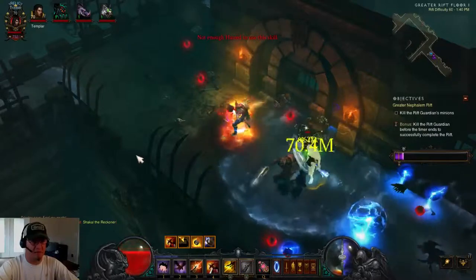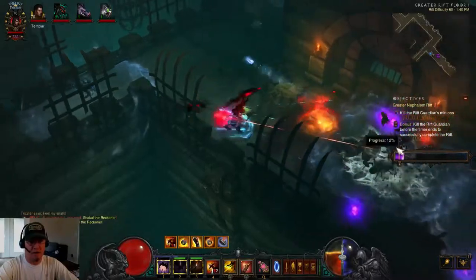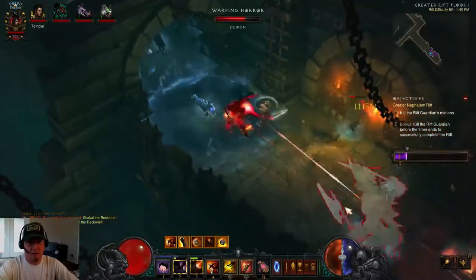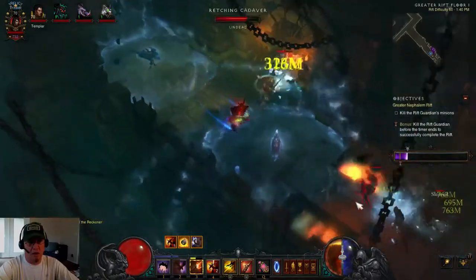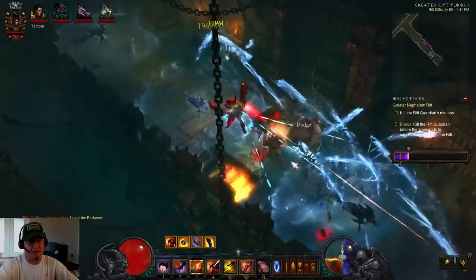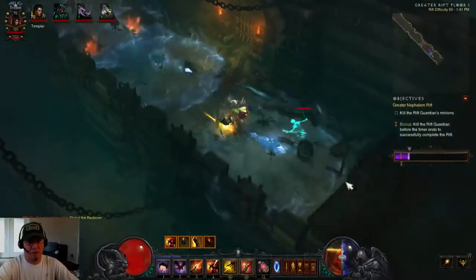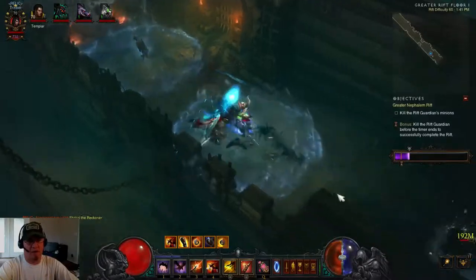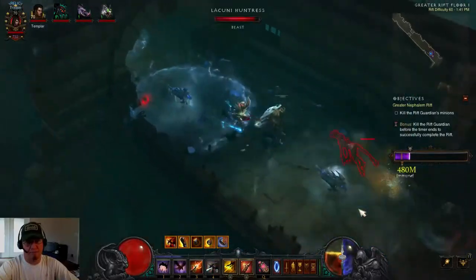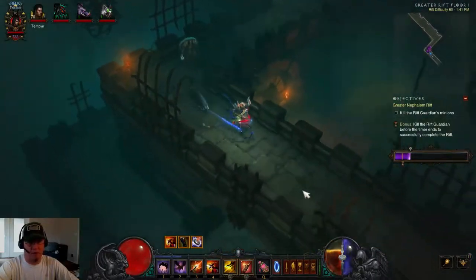As you can see, stuff pretty much just evaporates and the build is super tanky even at Greater Rift 60. I've stood in fire for quite a while — normally as a Demon Hunter you'd die quickly. The trick is to make sure you always have five Sentries up for that 3,500 percent damage increase. I just took an explosion from a Bloater that would normally be a one-shot, and it only took a sliver of my health.